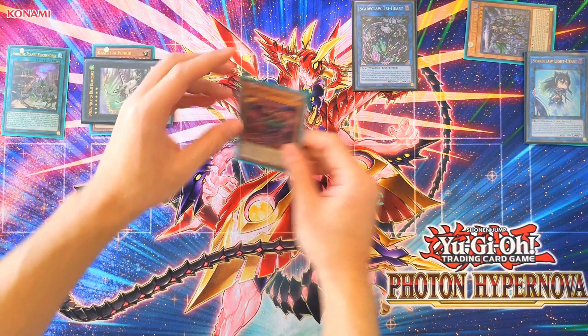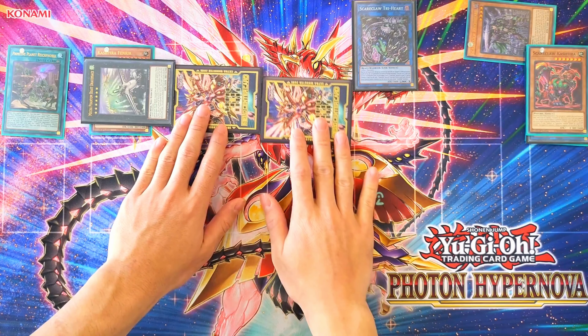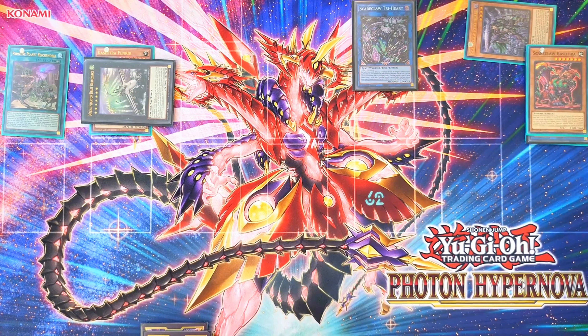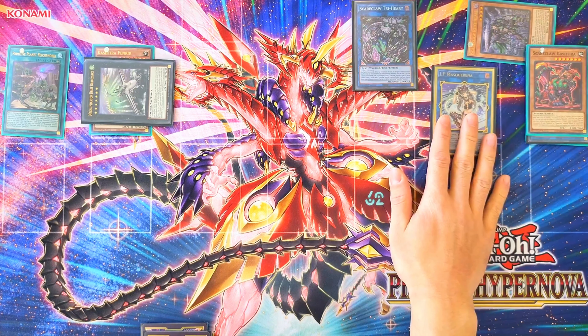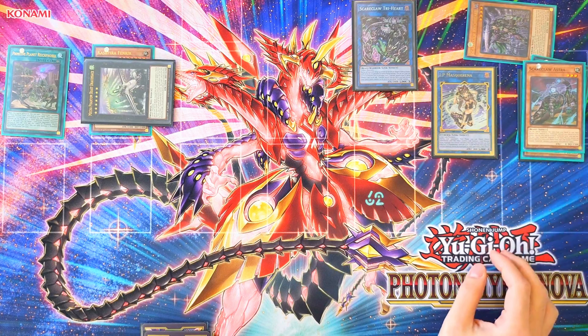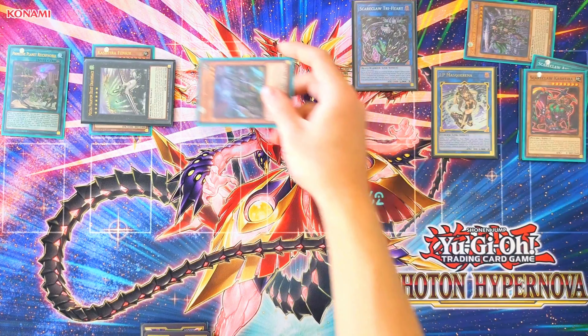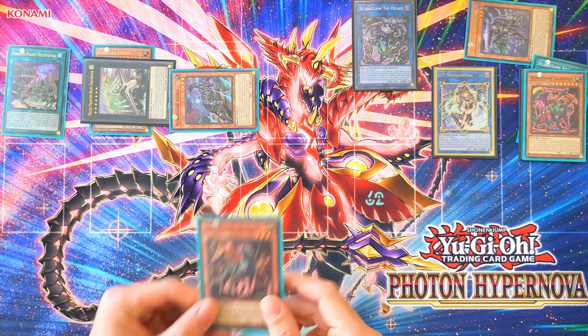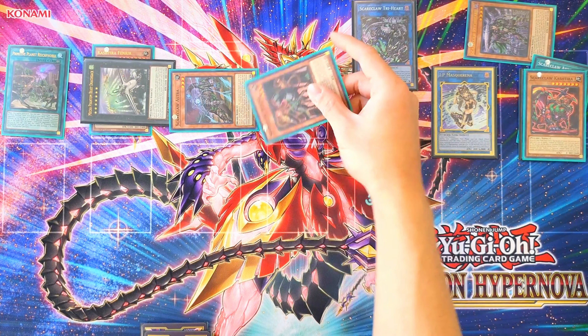Detach Scareclaw to Special Summon 2 Tokens. Use the Tokens to Summon IP Mascarina. Activate Tri-Hard's effect, target Astra, Special Summon, and add Bologna to the hand, then Special Summon it.